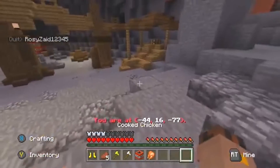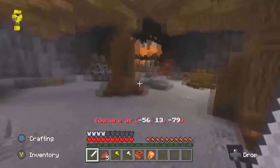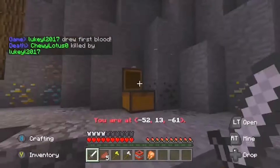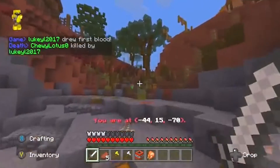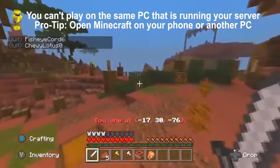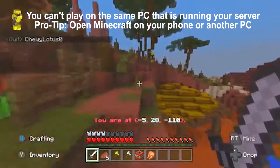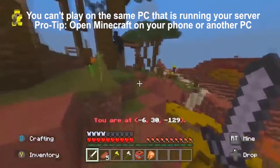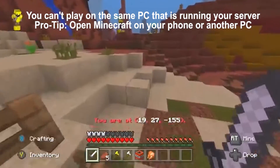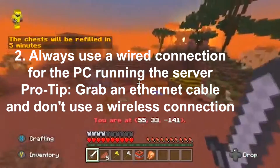The first thing to fix: a lot of you have been getting errors where you can't join your server or your server isn't appearing at all. There could be a couple of issues — one could be your port forwarding, maybe you didn't port forward correctly. But most commonly, people are joining their server with the same PC that the server is running on. You cannot play on your server with the PC that is running it. Have your server run on a different machine, open up Minecraft on your phone or a different Windows PC, and see if you can join. If not, then it's a port forwarding issue.